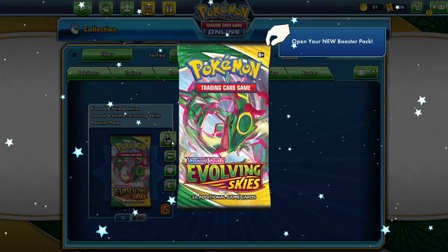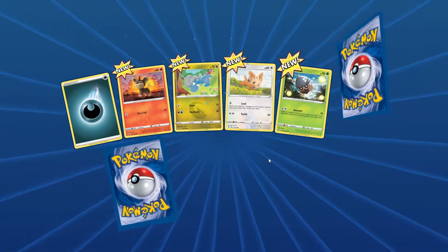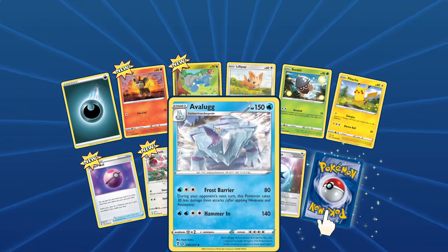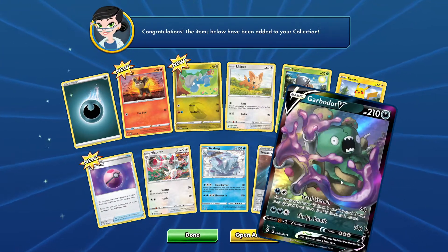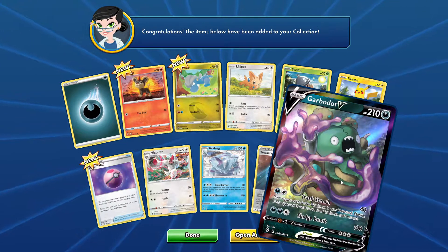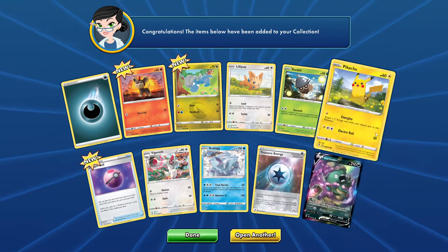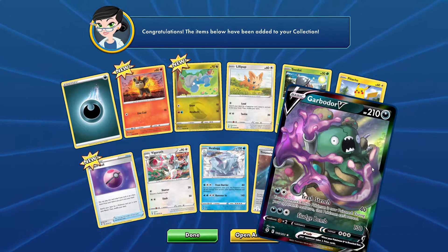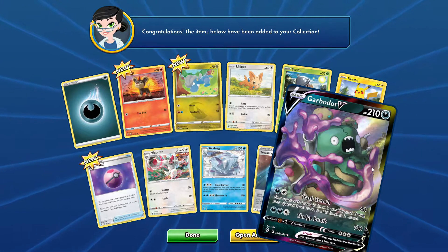We have 50 packs to open, so we might as well get to it as soon as we can. I'm hoping for something good. We've got some Treasure Energy and Brogoth... Starting off with a Garbodor V! That is a great start.